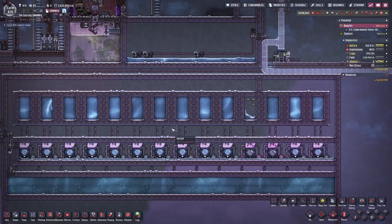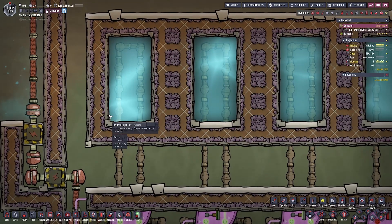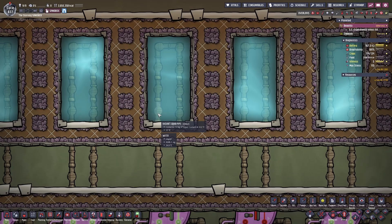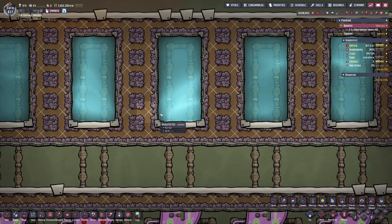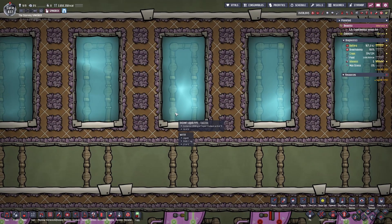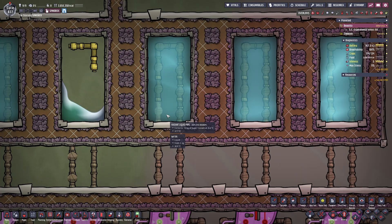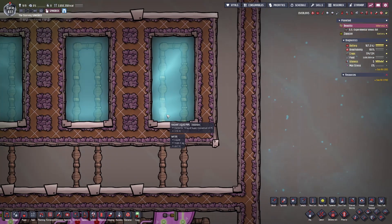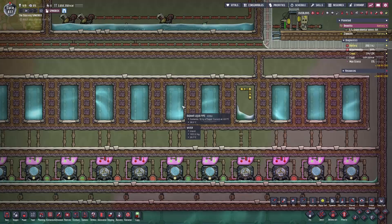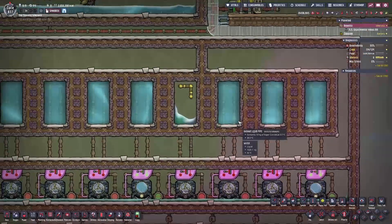Let's run it for about a cycle and see where the water temperature is. A cycle later, starting with radiant liquid piping made out of copper - water is at 27.7 degrees. Lead is at 34.1, a huge difference already. Cobalt is at 24.9. Iron is at 28.6. Aluminum is at 23.7 - taking the lead again. Nickel is at 25. Gold is at 27.7. Tungsten is at 27.8. Steel is at 28.9. Iridium is at 24.6. Depleted uranium is at 38.8, once again last place. Niobium is at 28.9. And thermium is at 23.7.